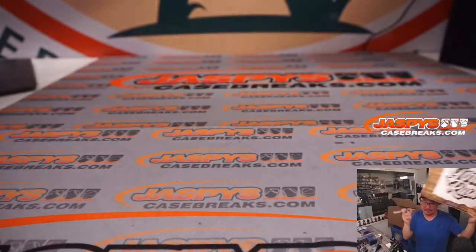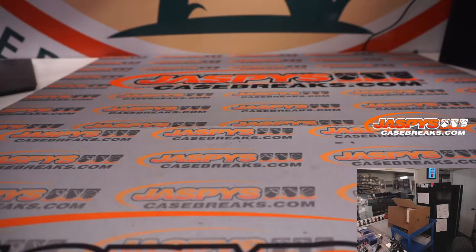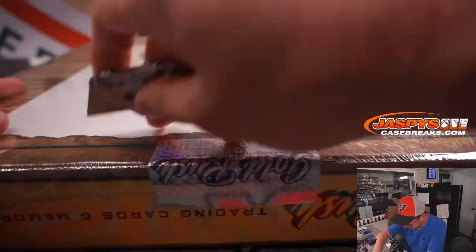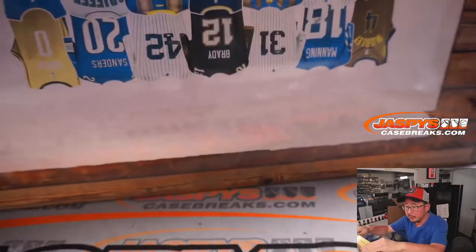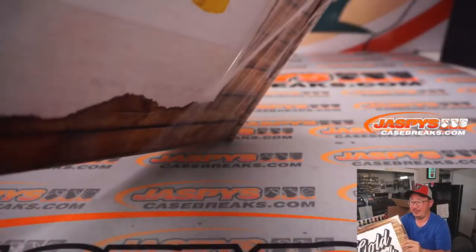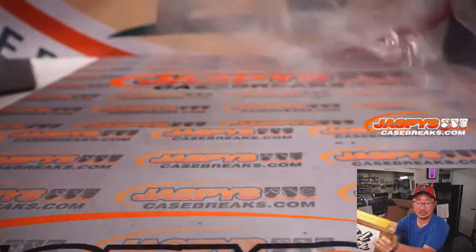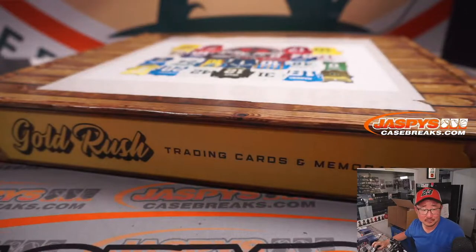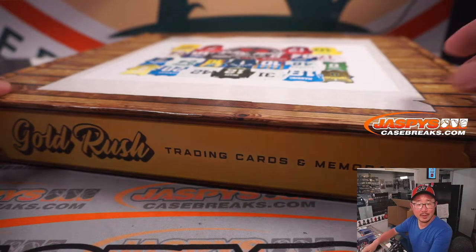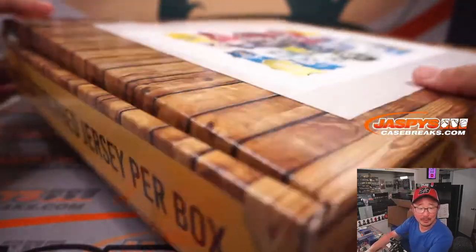Wait — when did he become the Logo Man? That's a good question, Mike. We'll have to do a little more research on that. NBA logo was created in 1969 by brand consultant Alan Siegel, a year after he designed the MLB logo. There's a little debate on who the Logo Man is for the MLB as well.